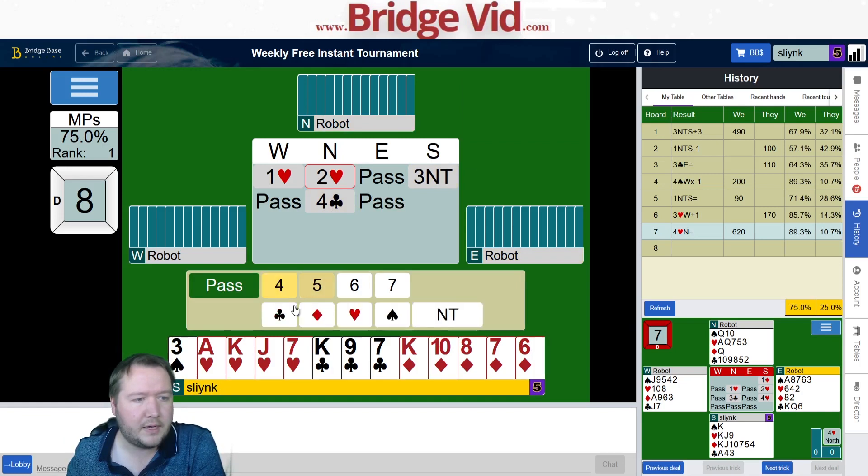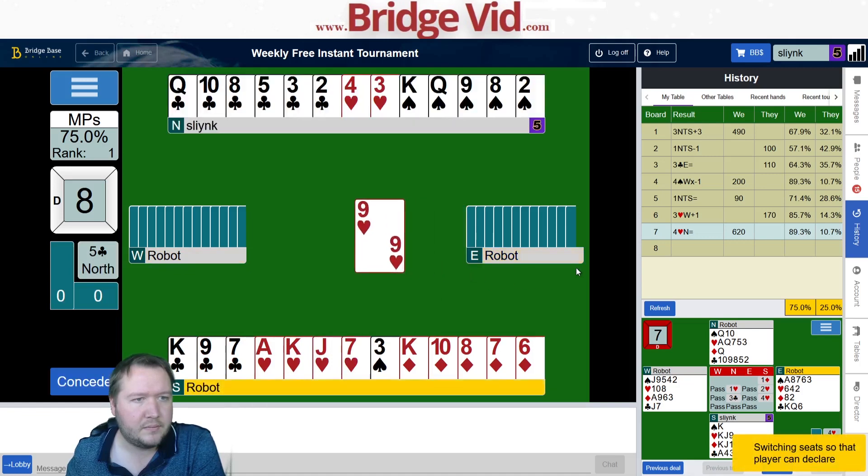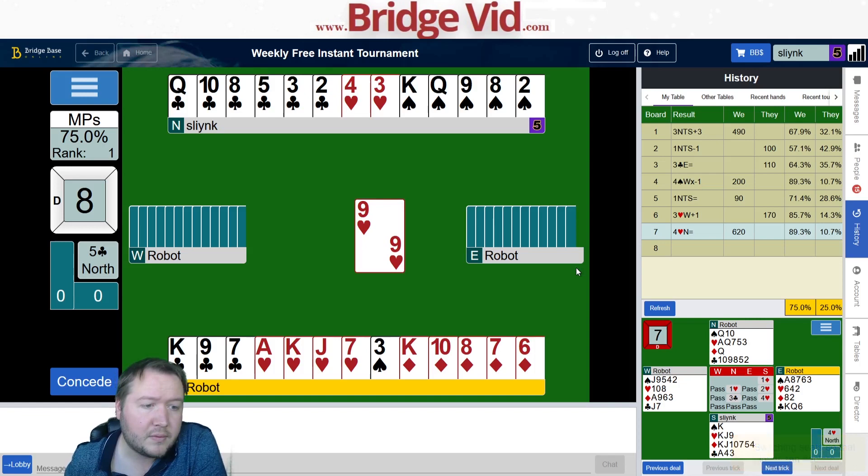They go ahead and bid five clubs. I've got a spade loser and a couple of club losers. West opened the bidding. I have to work out who has the jack of clubs, and what I'm going to do with these long spades. I think I need to ruff some of these spades and lead a spade up, so I might start with that.